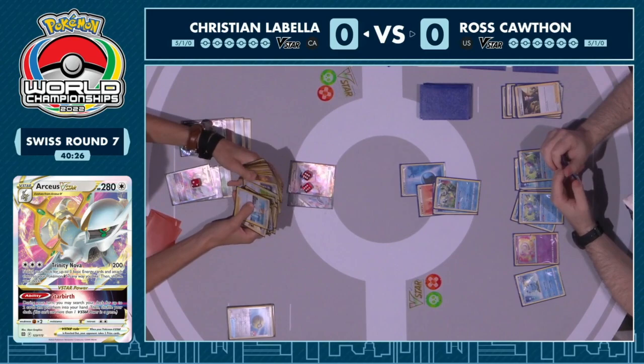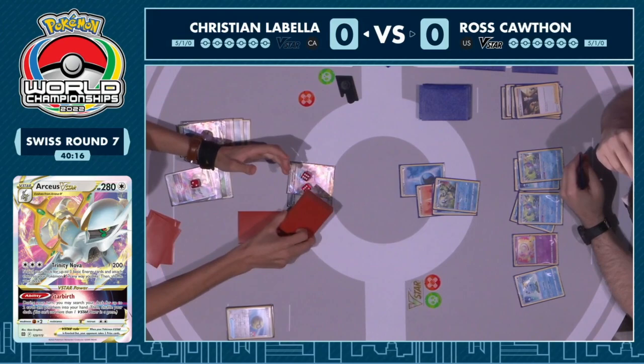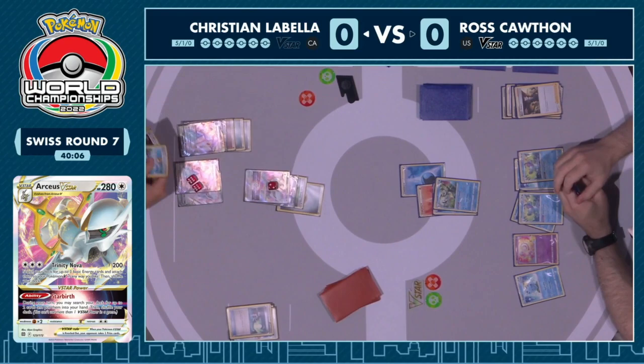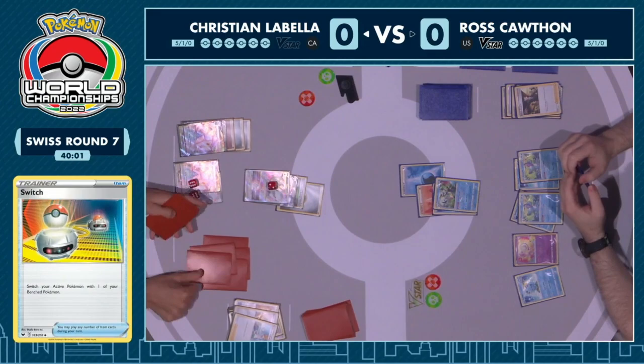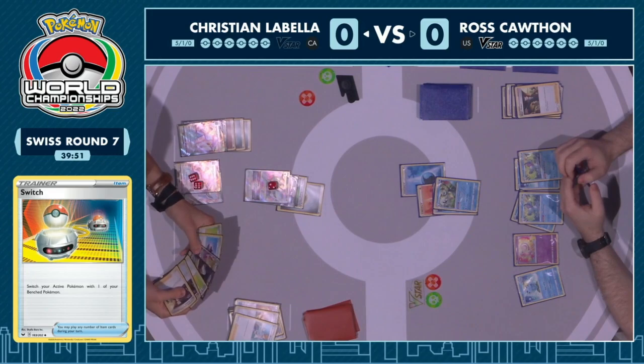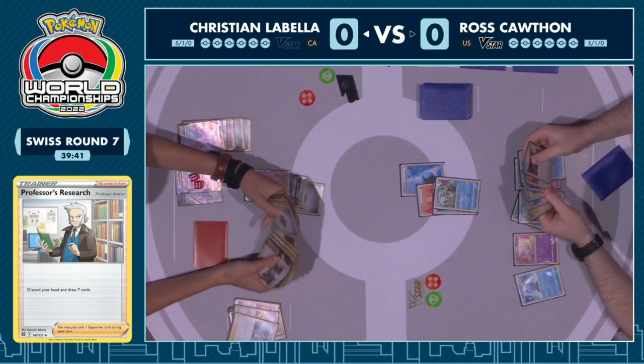A Quick Ball discarded the Choice Belt, realizing there's not going to be any V or VMAX to deal with on Ross's side. We just saw the Star Birth, so things are going to go smoothly for Christian — using the single switch card and going back to Arceus V-Star then into a Professor's Research. Drawing a fresh seven cards, Christian's strategy is just knocking out Pokémon as consistently as possible and healing damage off to sustain.